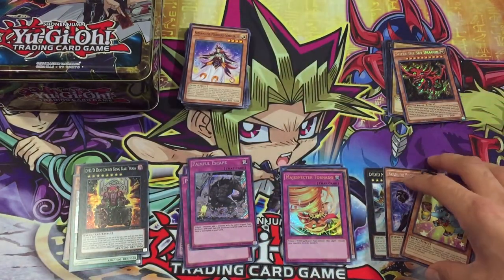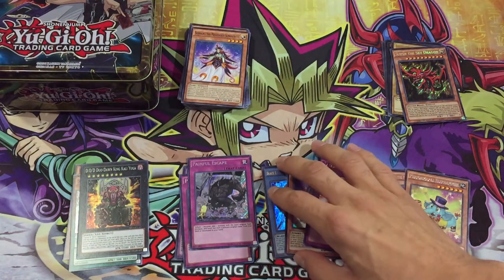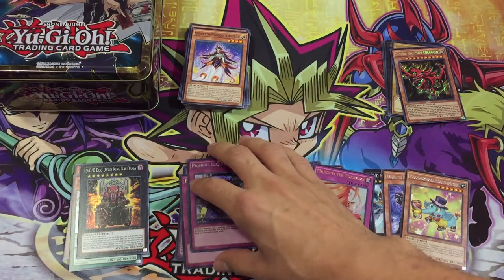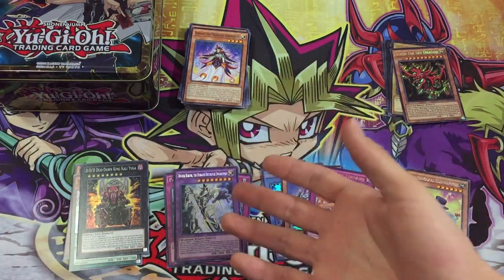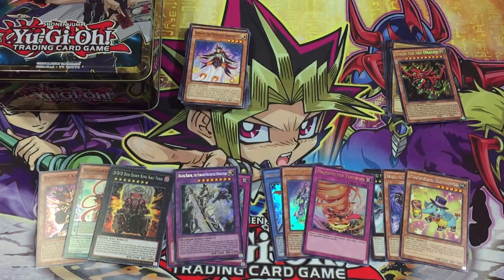Overall I'd say we didn't do too bad with the rares, especially getting Kaiju since they can just tribute over anything. The Magis Specter is not bad — it's not a bad card at all either because Magic Specters are still relevant — and then just the Painful Escapes, I wish they'd escaped my life. Buster Blader is probably the best secret we got and the one I like the most. The supers weren't too bad — Beginning Night's not bad, Kalyuga is definitely going to be seeing a lot of play once the new Pendulum Domination structure comes out at the end of January, or early February.